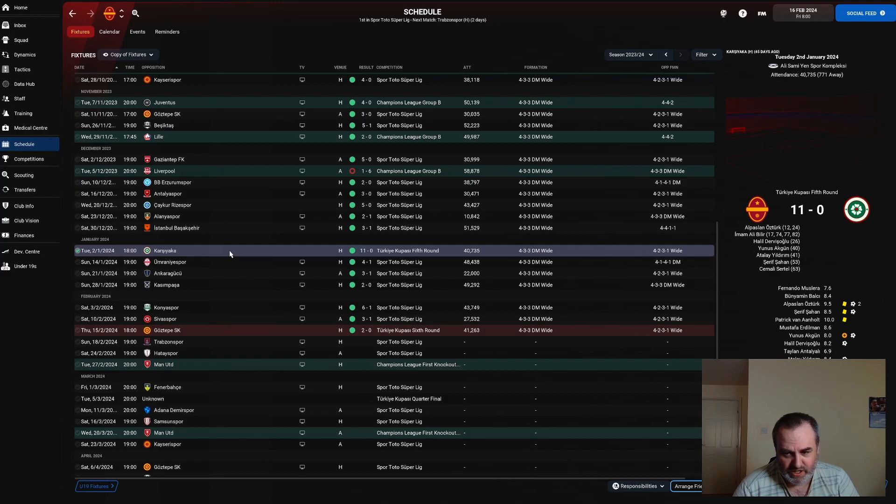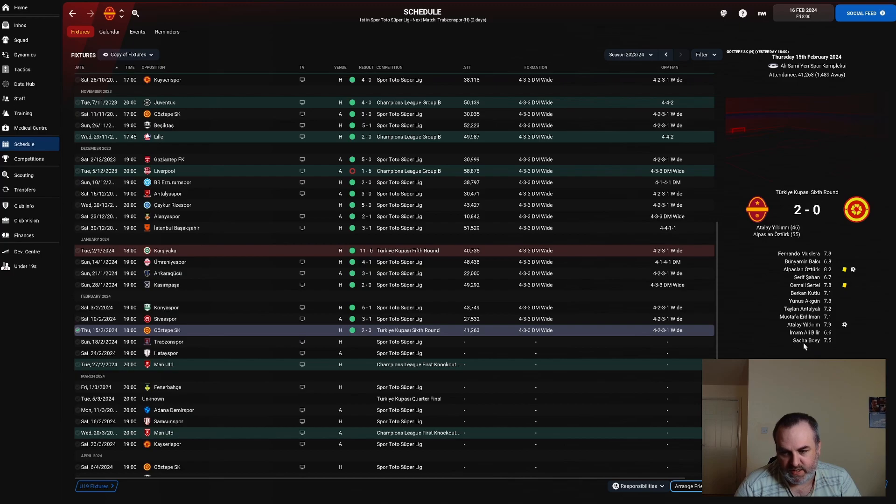We won that cup game 11-0, a comfortable victory. Four goals for Imam Ali Belia, one of our youth intake from last season who's doing well coming off the bench. Then for the last Cup game, because there was a short turnaround before the Trabzon Spor game, we again rotated the team and played a mostly second choice side. The only exception was bringing Sacha Bowie on for 45 minutes in the second half as he's coming back from injury and we need to get some minutes into him before the Man United game.